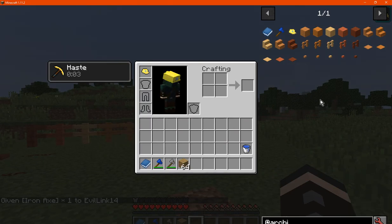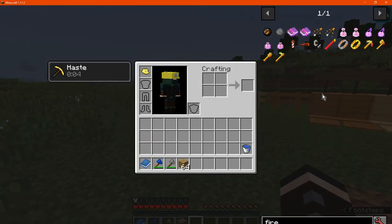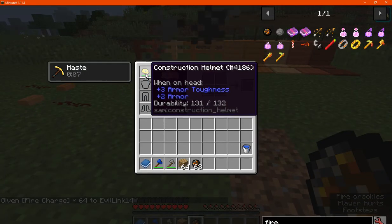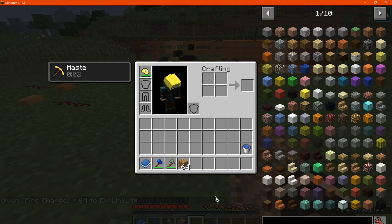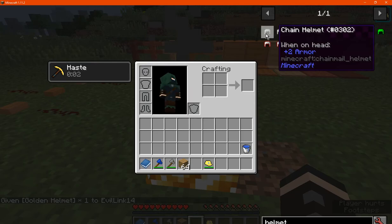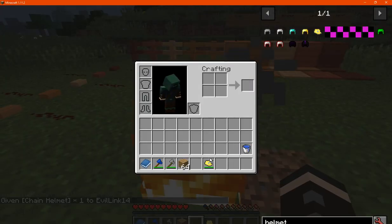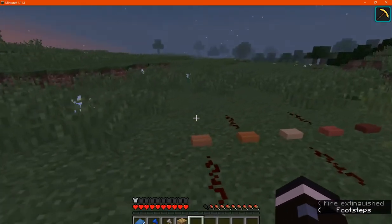We have the construction helmet's durability and the buttons to test. I'll put myself on fire here to demonstrate the helmet's durability, which is 132, so it will last a fair amount of time. Comparing it to a gold helmet — since it is made from one — it's a bit less, but compared to a chain helmet it's in between, so it's quite useful.